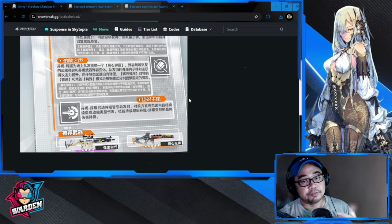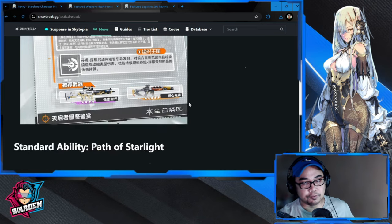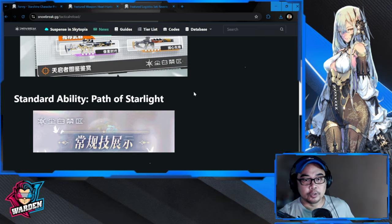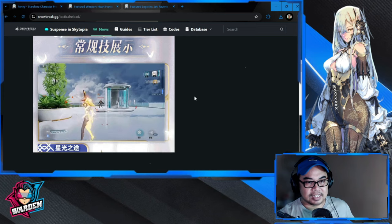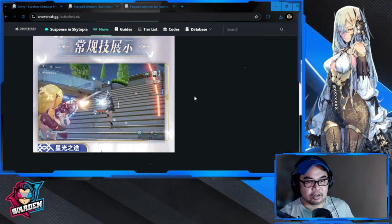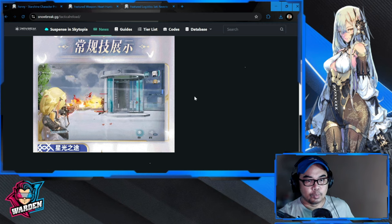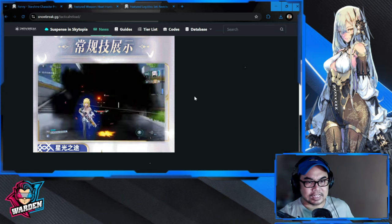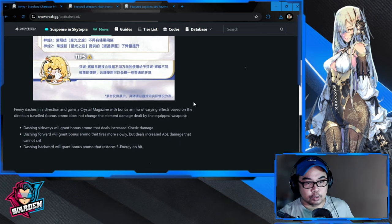I'd like to thank Snowbreak.gg for translating — this would be very hard for creators who can't read Chinese characters, so thank you for doing translations for the community. Starting with her standard ability, Path of Starlight: it has three options. One is a straight shooter, one is an AOE with a lower rate of fire, and the other recharges S energy.